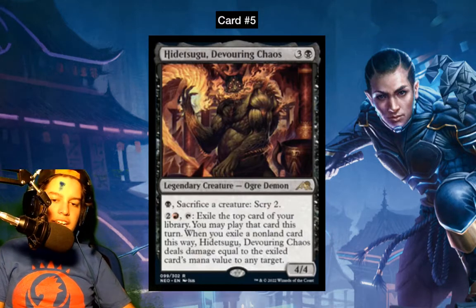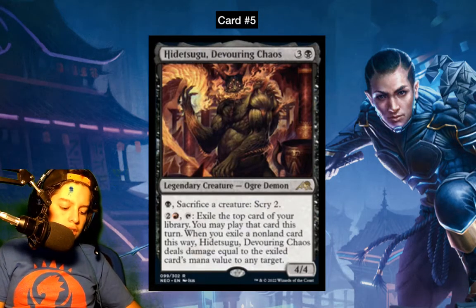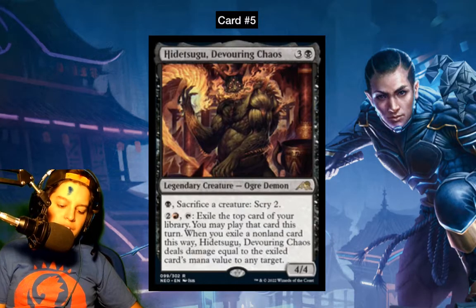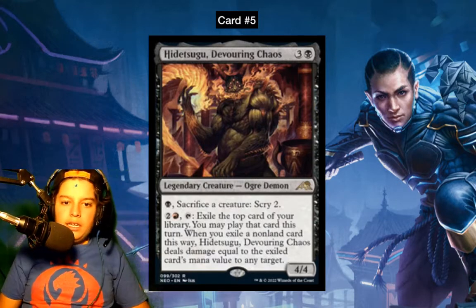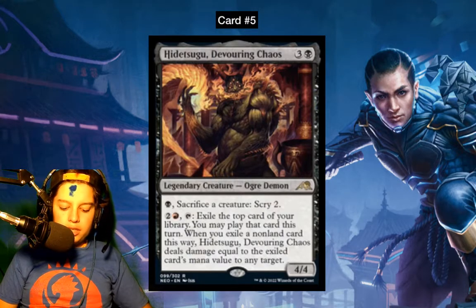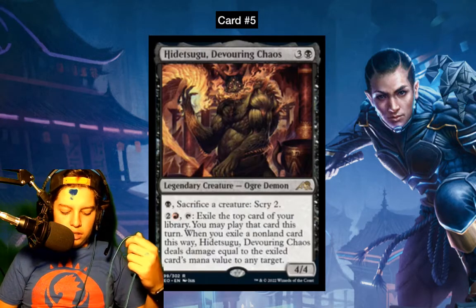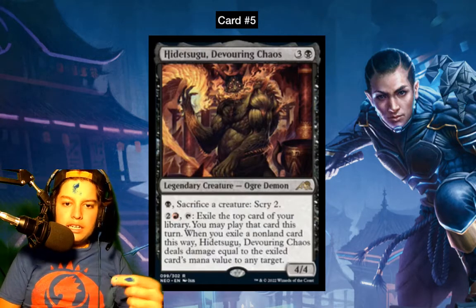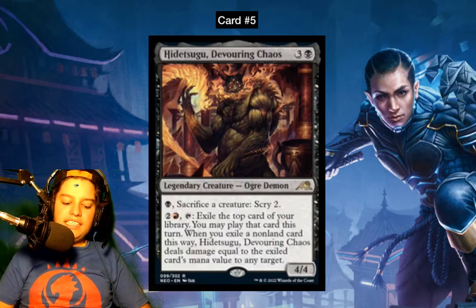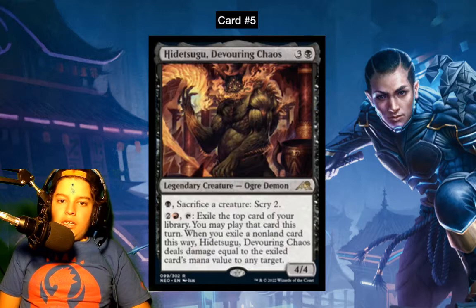The downside of Chandra is that if you reveal a land you just do 2 damage because you can't cast it. With Chandra you could also use Teferi's emblem from the commander deck to activate her plus-one on any player's turn, so you could flash the top card instantly. With Hidetsugu, you can activate it any time, but if it's someone else's turn you can only cast instants or flash spells — but you still deal the damage regardless.